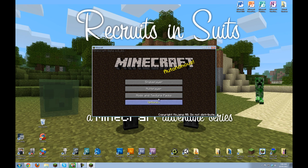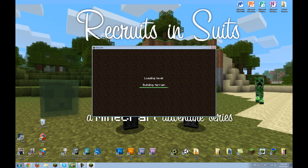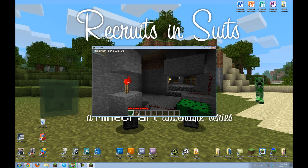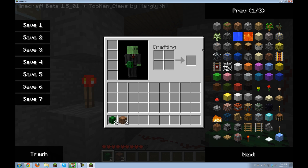There you have it! I'll log into my single player RIS world to show you the mod. Currently I only have cactus in my hand. If I press E — or I, whatever your inventory button is — you can see the mod interface.